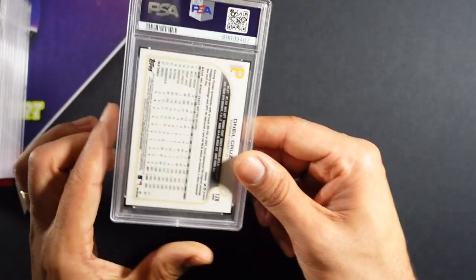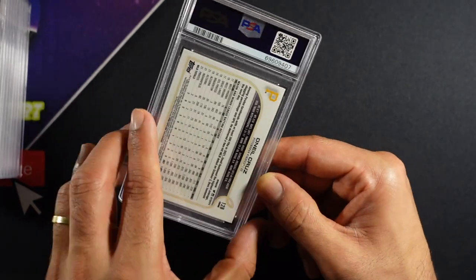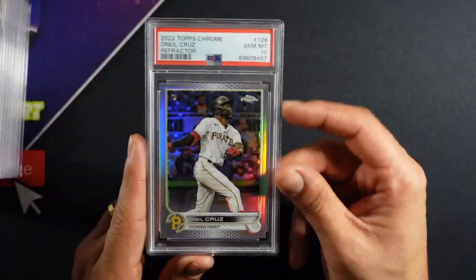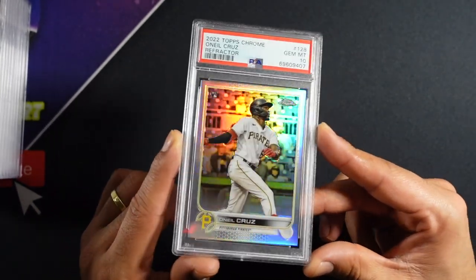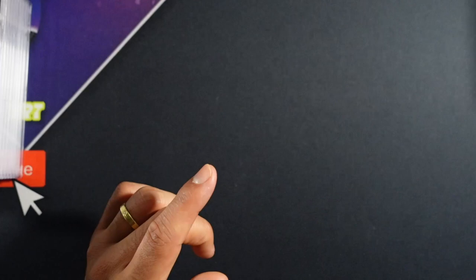And we have an O'Neal Cruz — same card type — and we got a 10 gem mint on that one. We'll wait for him to pop off, but he's going to light things up hopefully. Another 10 there.